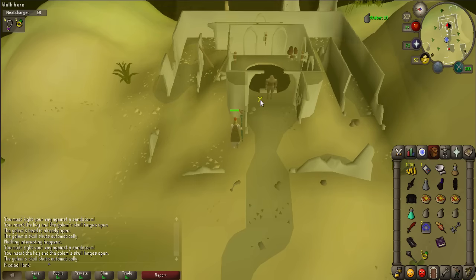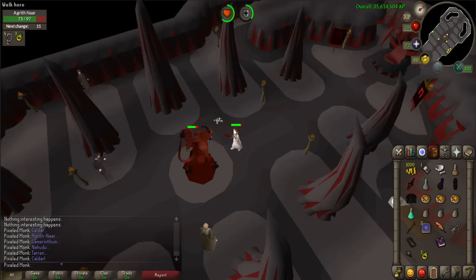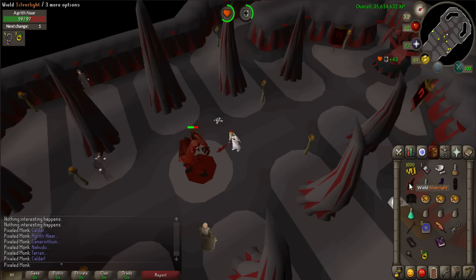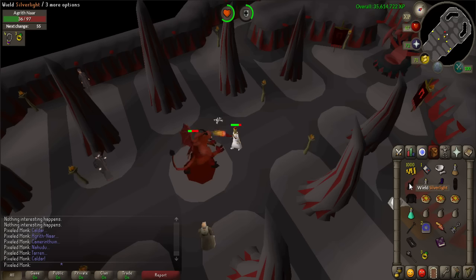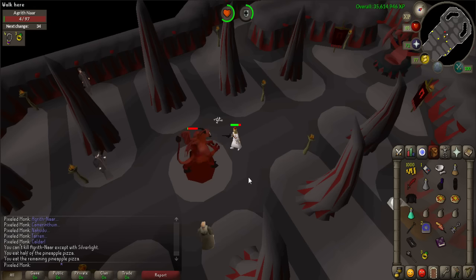Once finished, use the stairs to go down. Before we start the next part, let's talk about the final battle. Agrith Gnar is a level 100 greater demon. He uses melee up close and fire blasts from far away. If you try to use mage or range against him, he may teleport you close enough so he can hit you with melee. He can only be defeated by using Silverlight as the final blow. He is weak to crush and magic. If you die while fighting him, you will lose all of your items. If attacking with melee, using Protect from Melee prayer will be helpful.